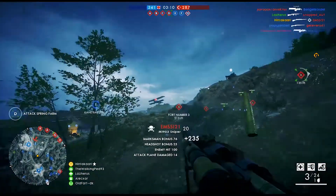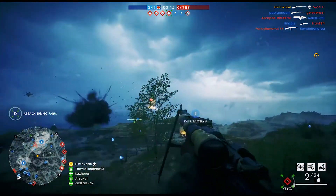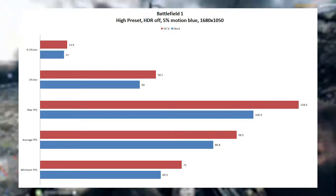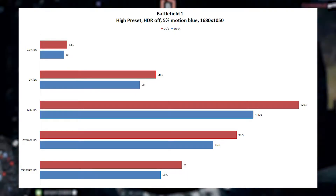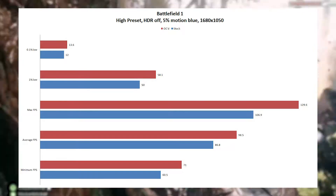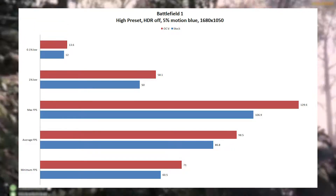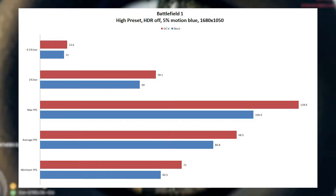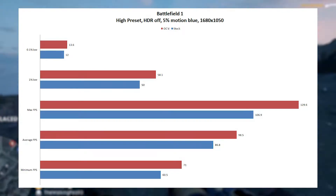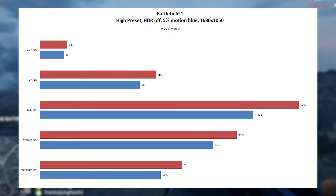Onto Battlefield 1, using the high preset with HDR off, 5% motion blur at 1680x1050. The 0.1% low was 12 fps stock and 13.6 fps overclocked. The 1% low was 50 fps stock and 58.1 fps overclocked. Max fps was 106.9 stock and 129.6 overclocked — over a 20 fps increase at the max. I should note I haven't done this kind of benchmarking before via MSI Afterburner/RTSS, so please bear with me on the 0.1% low trustworthiness.